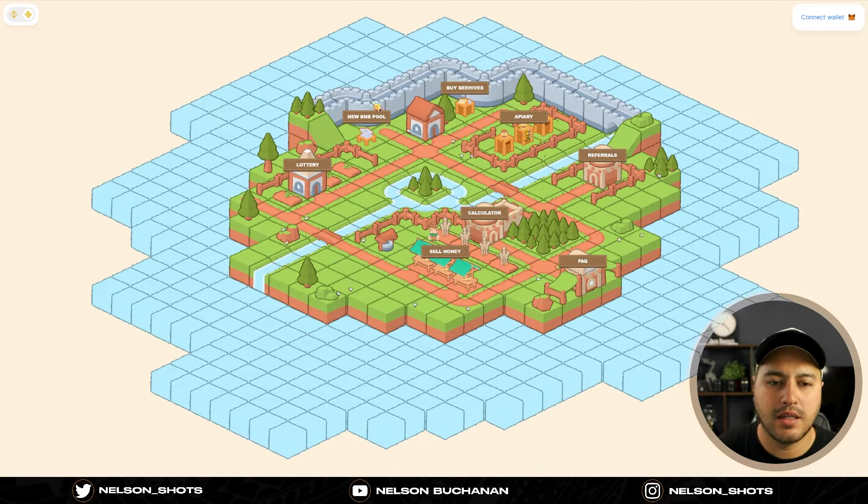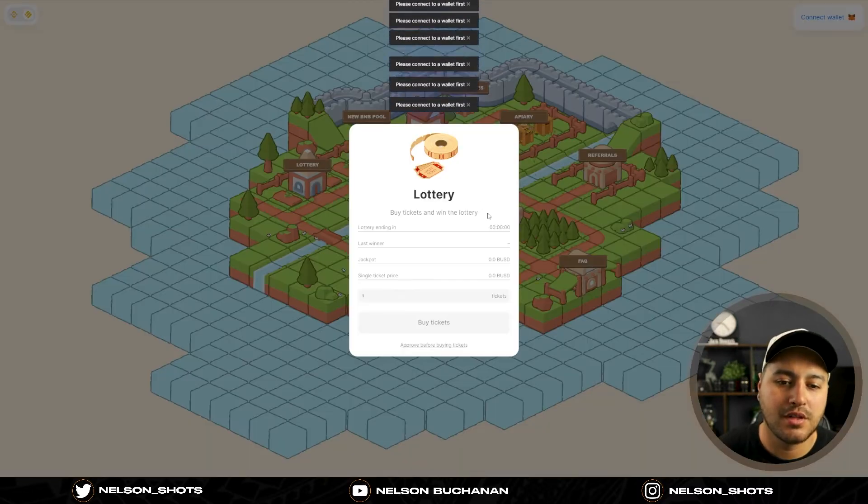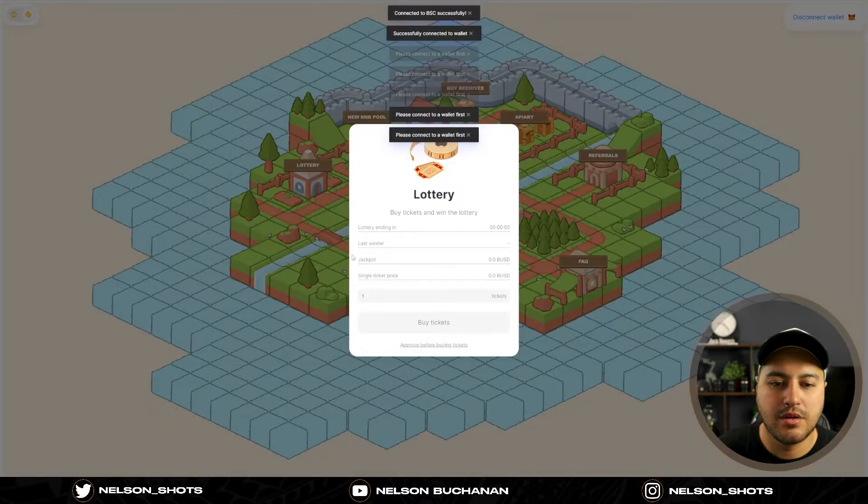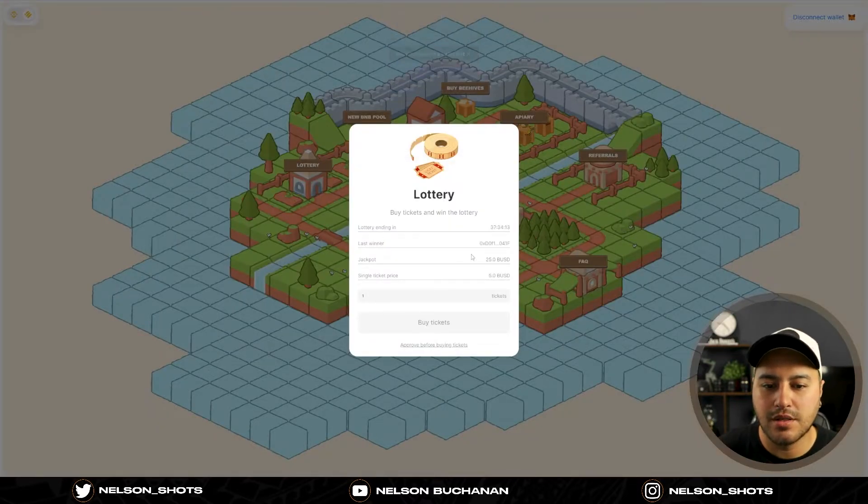They've added it to the website now, so here on the website when you go on there you can see the new BNB pool. The lottery has also started — just quickly, you can click on lottery and I'll connect my wallet. You can see that they do have a jackpot and a single ticket price for the lottery, so it's five BUSD — it's like a bit of a gamble.